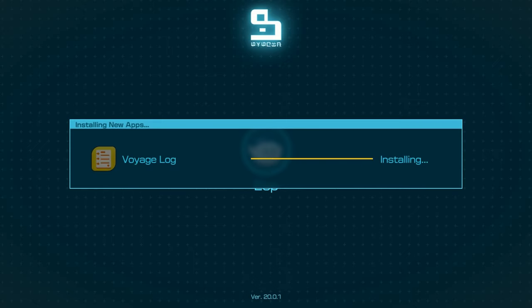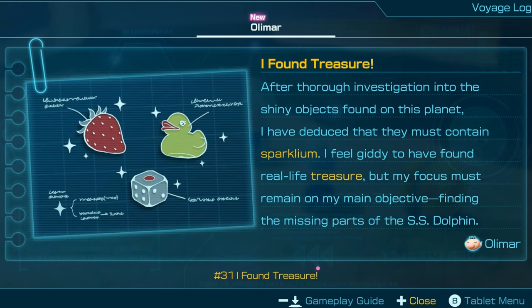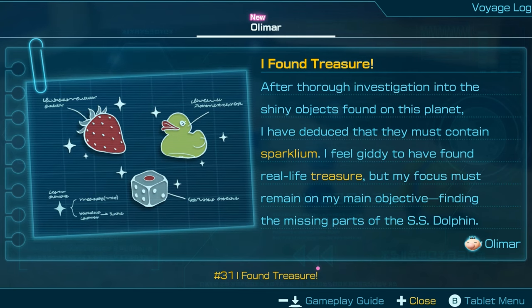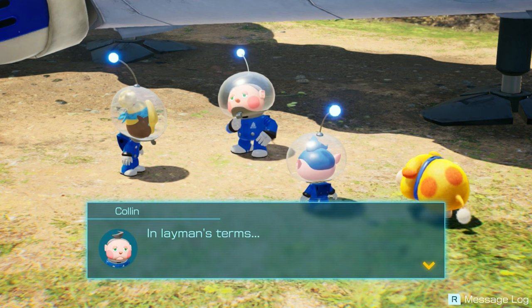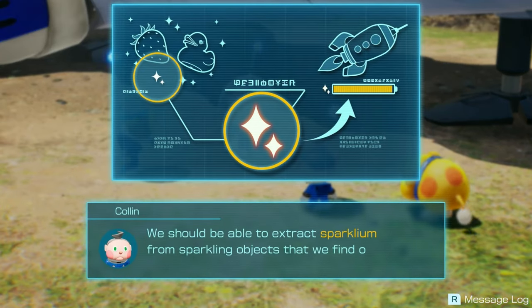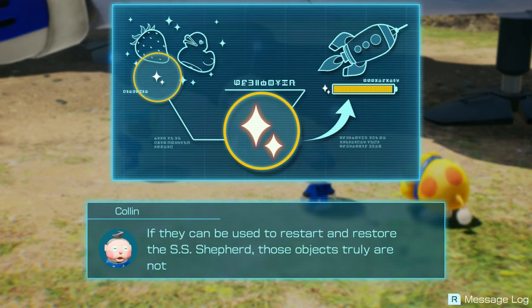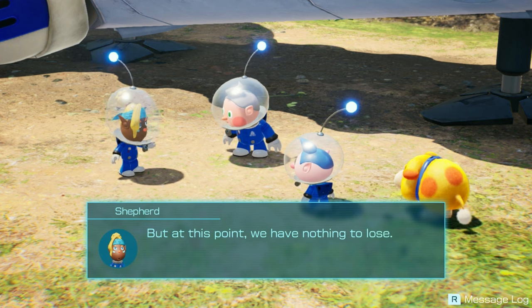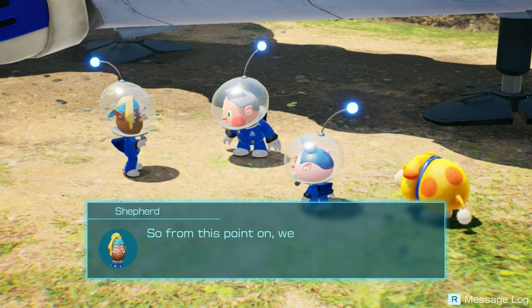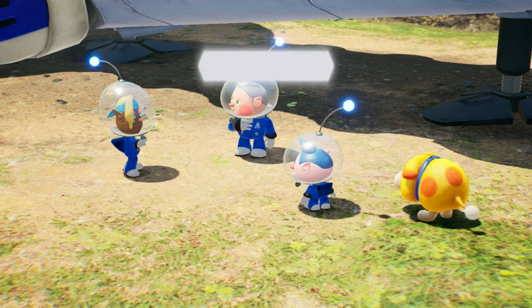We get another log entry. Olimar writes: after thorough investigation into the shiny objects found on this planet, he deduced they must contain sparklyum - that's a fun element. He feels giddy to have found real-life treasure but his focus must remain on finding missing parts of the SS Dolphin. In layman's terms, we should be able to extract sparklyum from sparkling objects and convert it to energy. If they can restart the SS Shepherd, those objects truly are real-life treasures. So our new mission: find and collect all the sparkly objects we can!